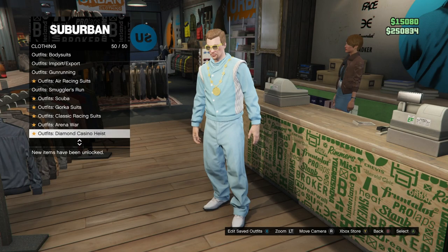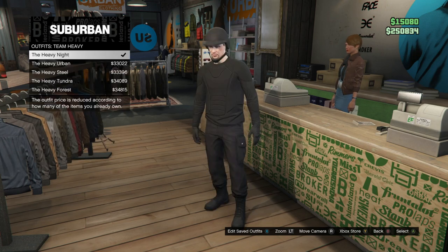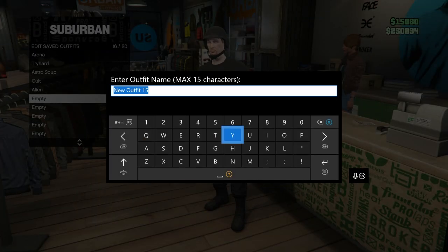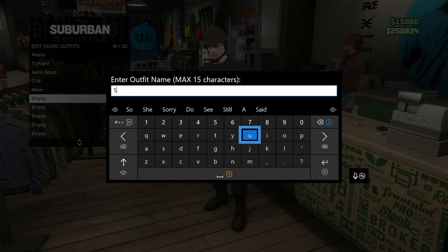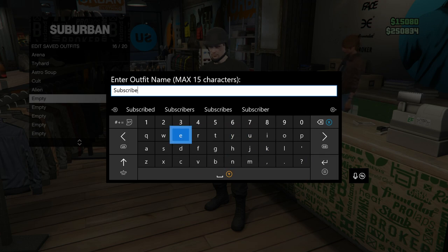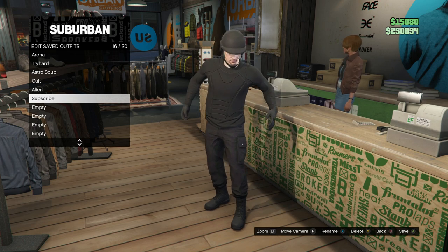What you want to first do is just go to the clothing store and get the type of outfit you want. And once you find it, you're going to make sure you save it under a saved outfit. This could be under any name you'd like, but it's just a great way for you to find it whenever you want to do the glitch.